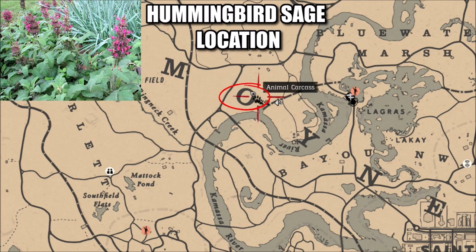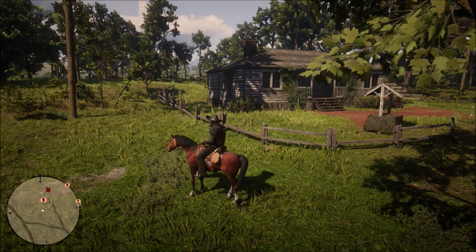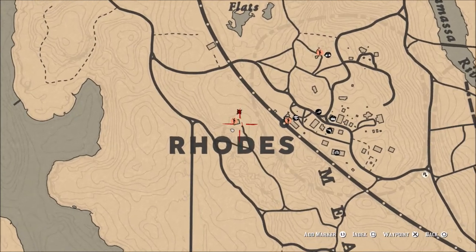The first location is right here in Lemoyne on the O in Lemoyne. The reason I'm showing you this is because we have evergreen huckleberries to pick today and that is where they are located. The only problem is sometimes there's not enough Hummingbird Sage spawning in that area. The best area I know to find enough Hummingbird Sage to pick these five plants is here in Rhodes. You can see these three blue dots I have marked on the map — that is where you want to be to find this Hummingbird Sage. Very plentiful and you can get this done very quickly.